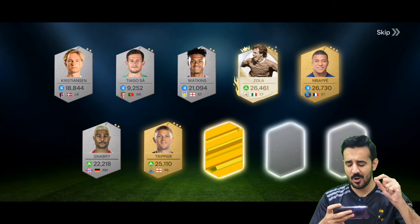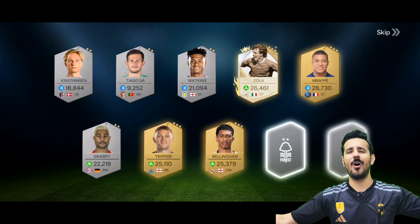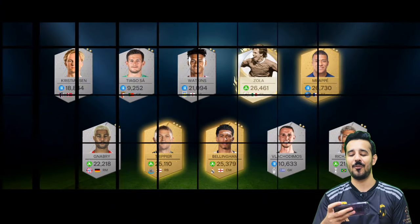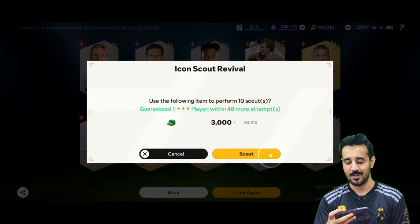Still one more player remaining — from Real Madrid and we got Bellingham! This is a win pack — we got four amazing walkouts. Zola, Mbappe, and Bellingham from one 10-pack — this is crazy to be honest.